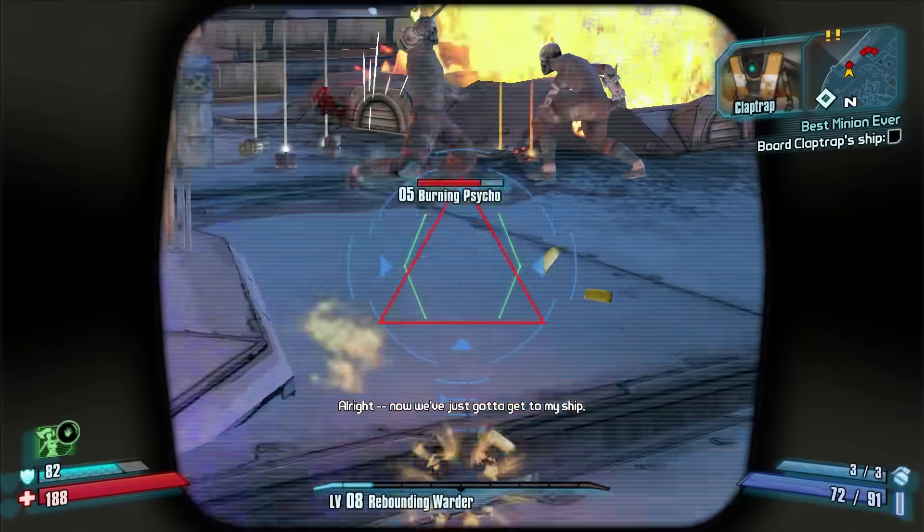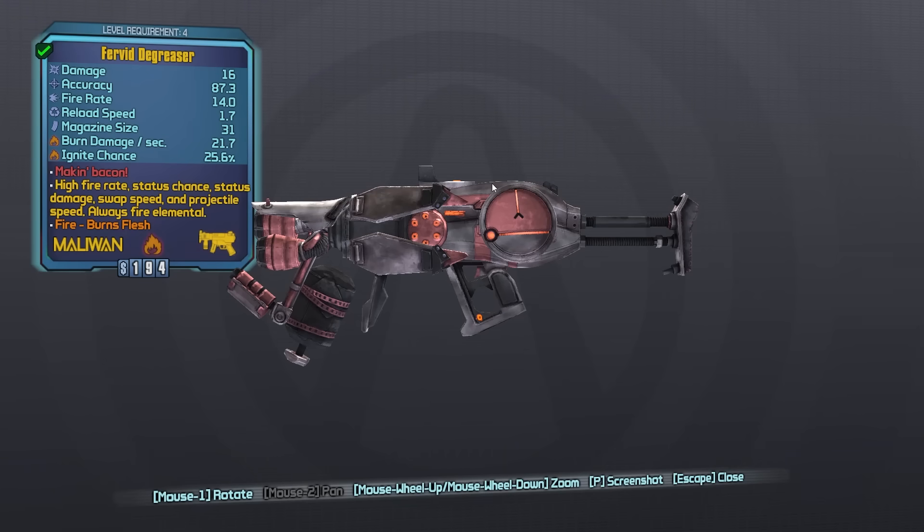First try — let's go! The Degreaser — 'Make him bacon' for the red text. High fire rate, status chance, status damage, swap speed, and projectile speed.